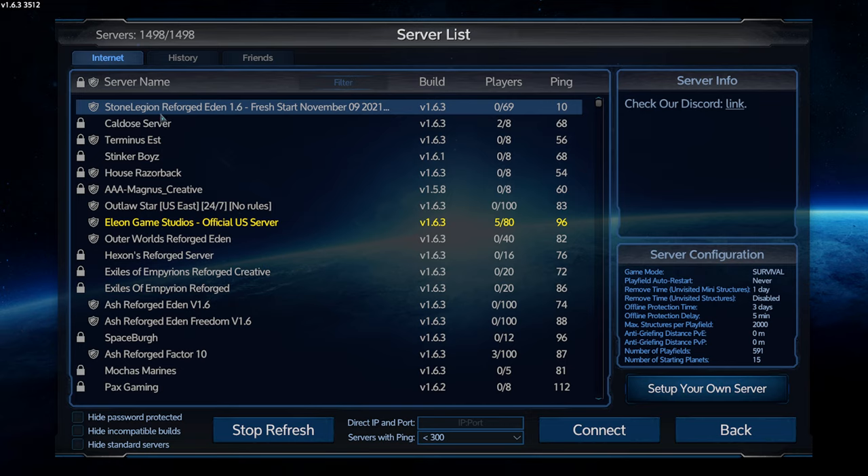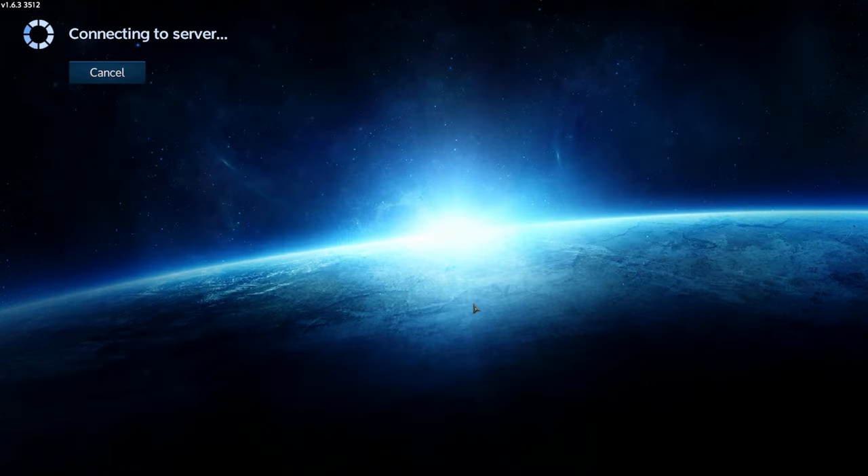If you want to join our server, it's Stone Legion Reforged Eden. Just to let you know, you have to turn on the EAC. You can go to your options and then MISC, and there should be an option to turn it on. That's the game anti-cheat. It's disabled by default, so you've got to go enable it. So let's go ahead and connect.